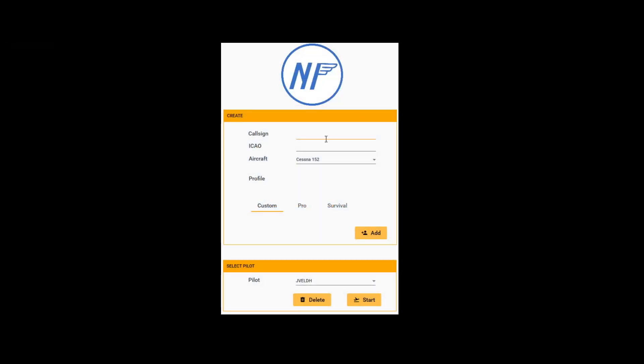What you need to do is create an account. You can define a callsign which will be displayed as the pilot name, you can define the starting airport, and then the ICAO code. If you don't know the ICAO code of your airport, search on the internet for the airport name and you will find it. You can also define the aircraft.